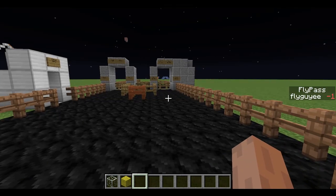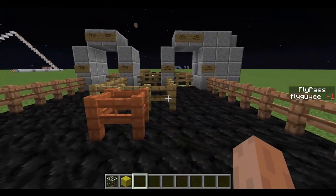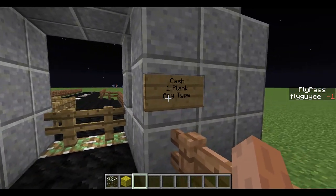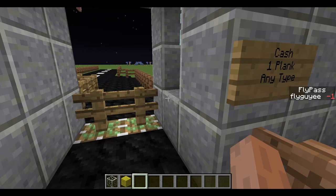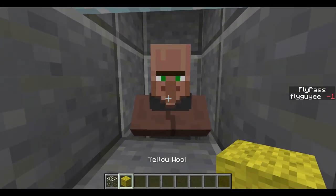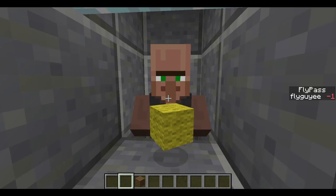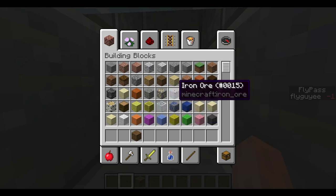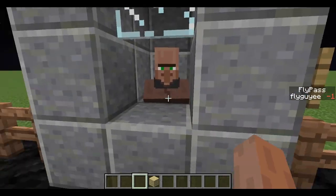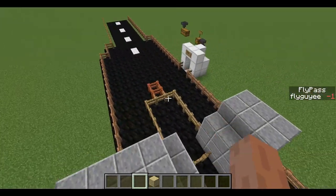The cash booth works very similar to the FlyPass — in fact, the FlyPass really makes it obsolete, but I figured I would make it anyway. So you see here it says Cash; it accepts one plank of any type. And as you can see here, I have my toll collector, and his name is Roger. All I do is take a plank and give it to him. If I give him glass or wool, the same thing — he won't accept it. But if I give him a plank, he'll open up the gate and let me through.